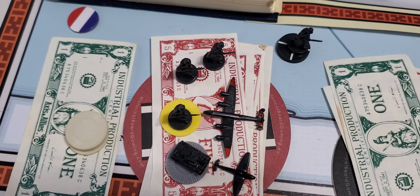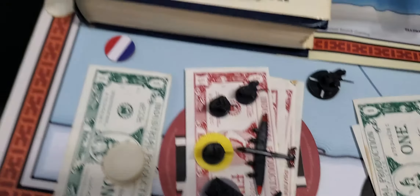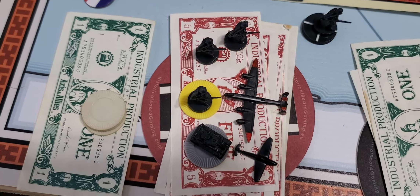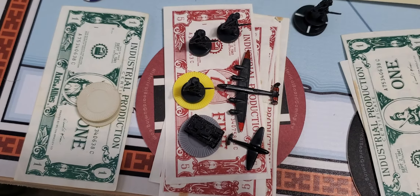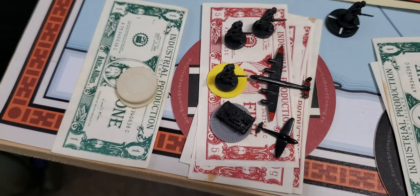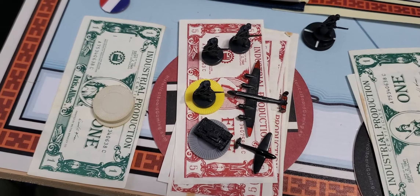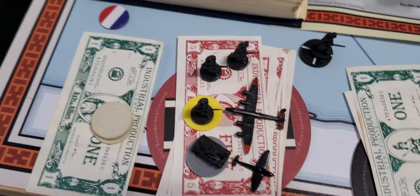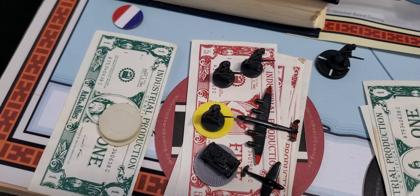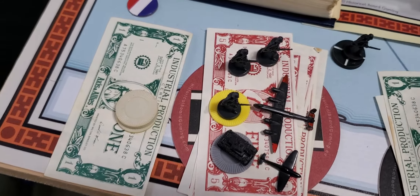This turn, the Germans had 44 to spend after taking off the three that got taken off by the Russians in their convoying up there in the Baltic. They have decided to produce one fighter, two medium tanks, one strategic bomber, one militia, two infantry, and then plus their third infantry they're getting free from Spain from winning the Spanish Civil War. They spent 12 on the strategic bomber, 10 on the fighter, 2 on the militia, 12 on the medium tanks, 6 on the infantry, and they have saved 2 out of their total of 44. So they will be saving 2 for next round.